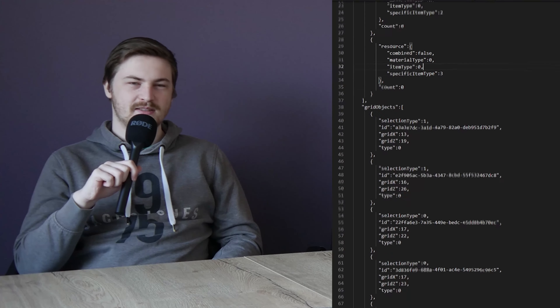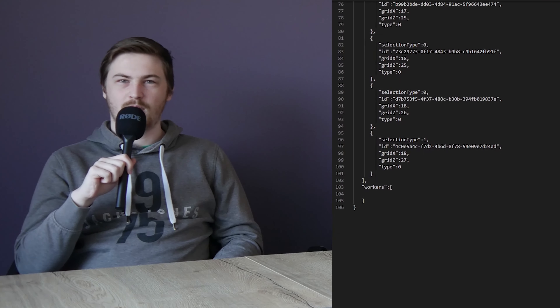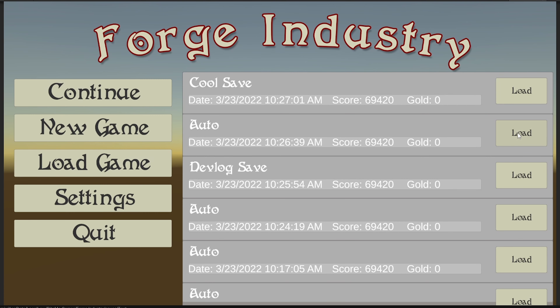So anytime you play a video game and press the save button, something happens called serialization. We made a custom object and class that we could send data into and it was written to a save file. We made multiple save files, so you had a profile and you can have a history of files, but you can also have multiple profiles so you can actually have different games going on at the same time.